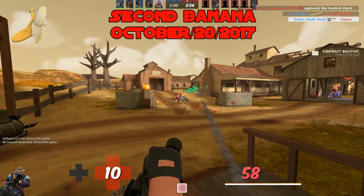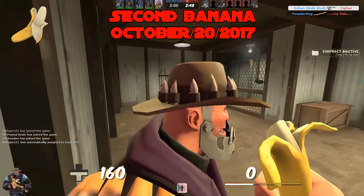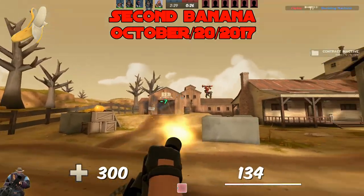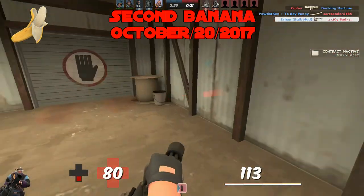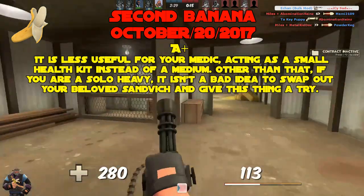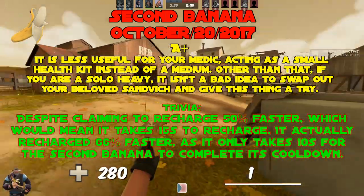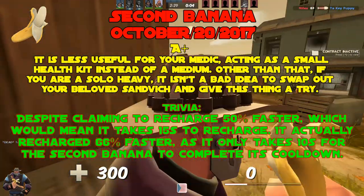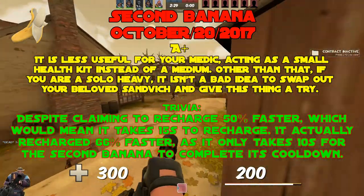The Second Banana, added October 20th, 2017. The Second Banana is actually pretty good. While it's hard to top the Sandwich for utility, the Second Banana gives it a run for its money. The faster recharge allows you to heal more over time — it's less useful for your Medic acting as a small health kit instead of a medium, but if you're a solo Heavy it isn't a bad idea to swap it in. S tier. Despite claiming to recharge 50% faster — meaning 15 seconds — it actually recharges 66% faster, taking only 10 seconds.